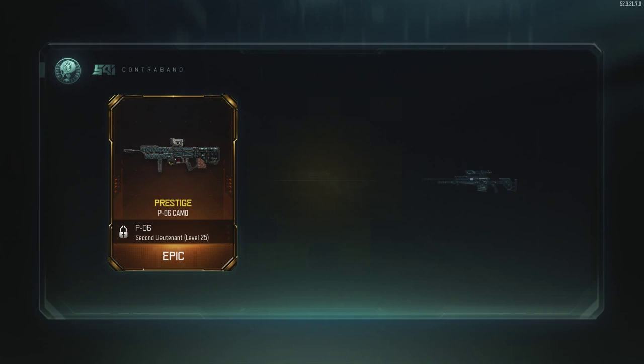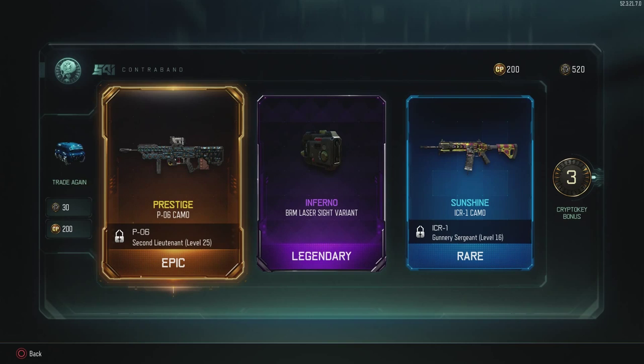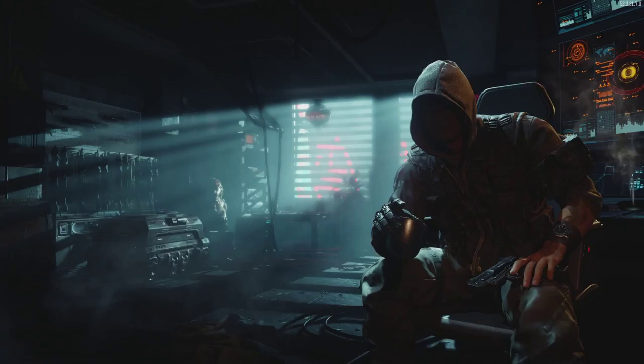This one's a pretty good one — epic the P06, which I call the doll sniper with my friend because it has three-burst fire. For those who play Borderlands maybe you'll get the reference. Also got the Sunshine camo for the ICR-1. A lot of the weapons I don't use, but if I get cool skins maybe I'll start using them.